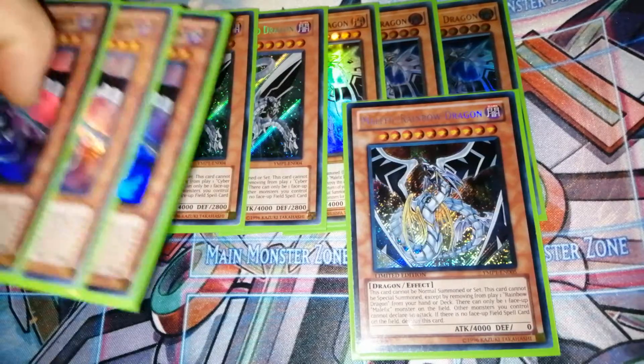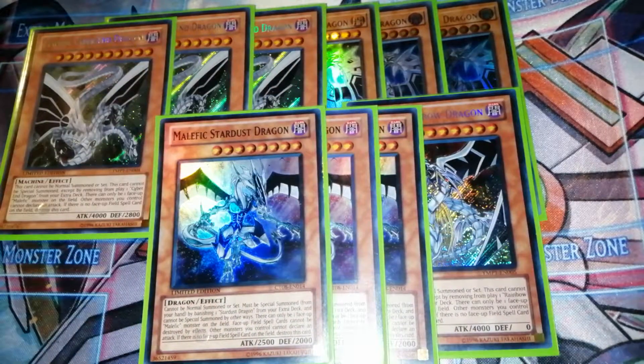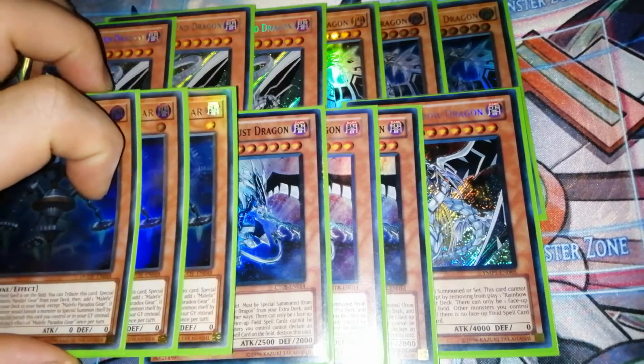One of the best monsters in the deck is Malefic Stardust Dragon. All you have to do is banish a Stardust Dragon from your extra deck to special summon it. He's probably one of the only Malefics with a secondary effect - he can protect a field spell when it's on the field. He's level 8, so you can go into most of your synchro monsters.